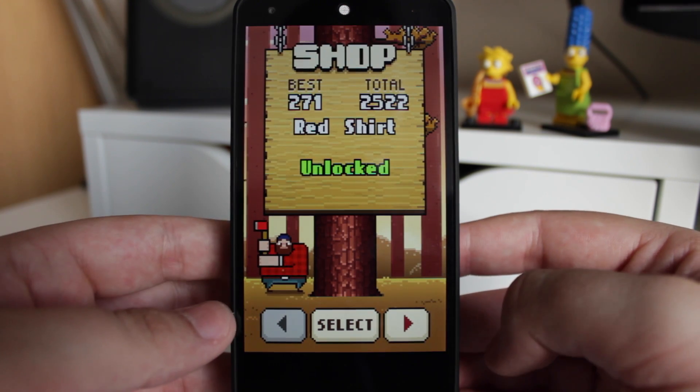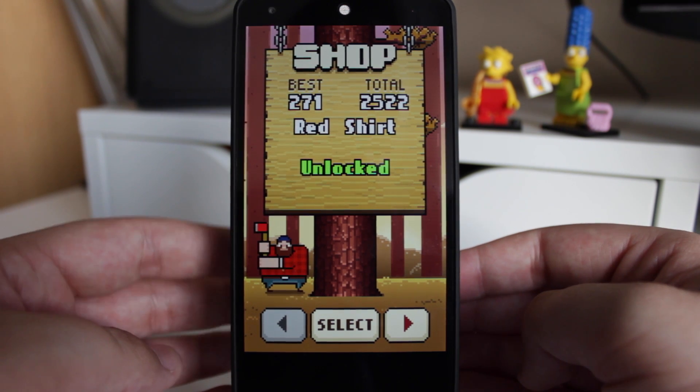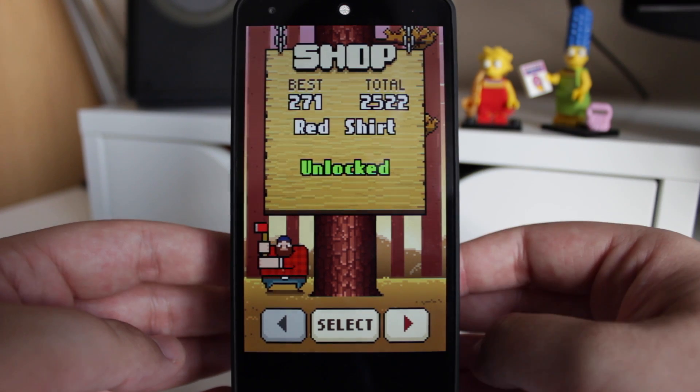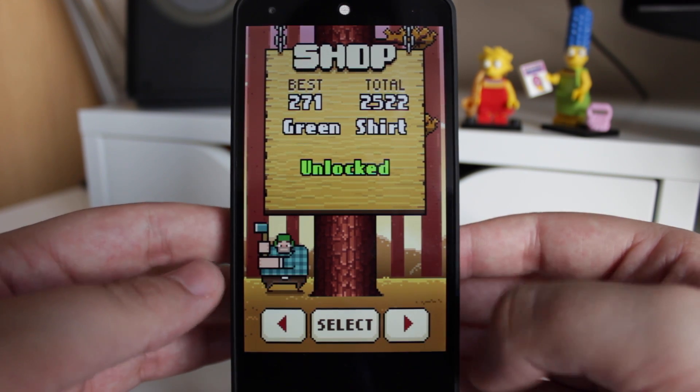On this option here, you've got an option to change your character. You can unlock them all as you go, or you can pay just one set price of 79 pence to unlock all the characters, which is what I've done for the purpose of this video. So you can see this is the original guy you start with, which is just a standard timber guy cutting down some trees.